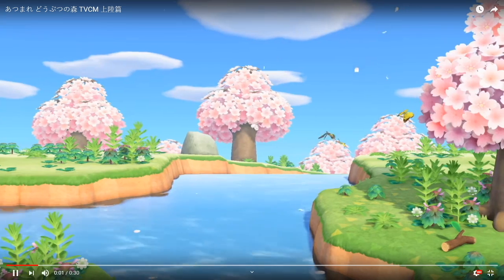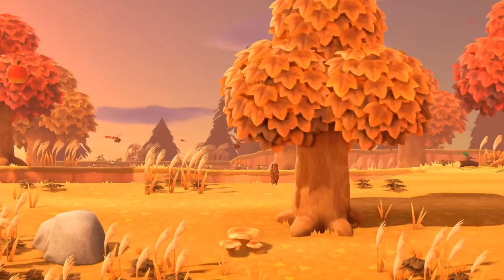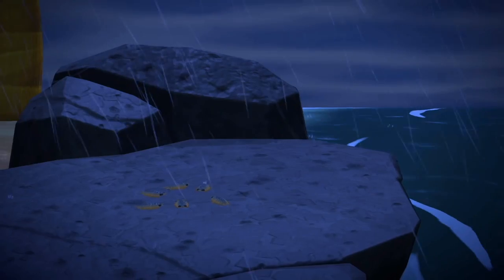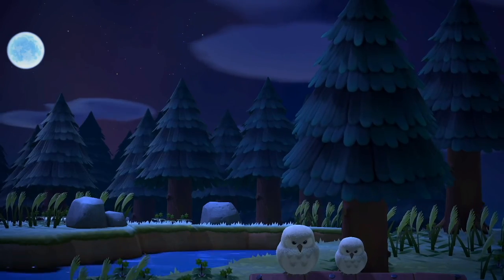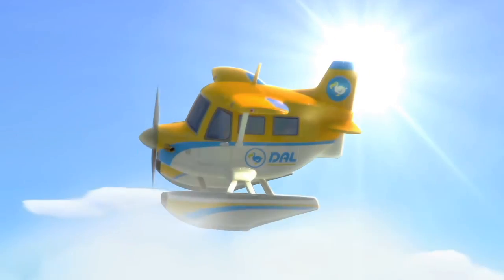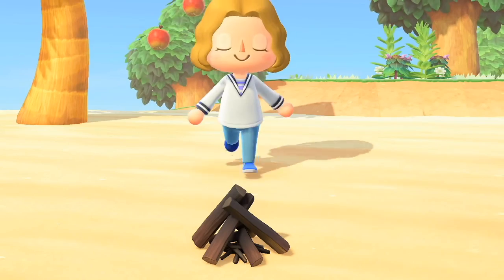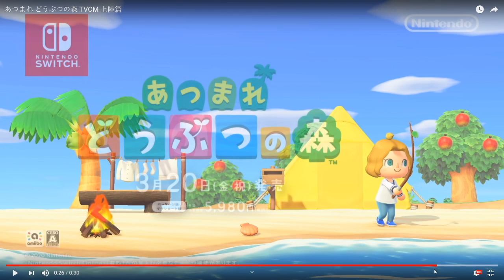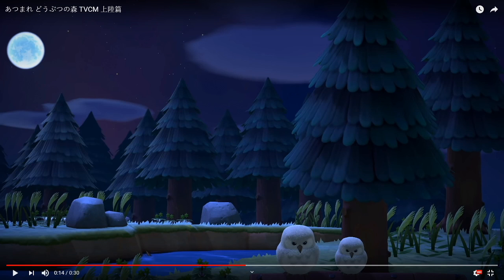Here is our next trailer. Some more scenic shots — this one kind of shows a lot of the scenery and everything looks so beautiful in this game. I love the little squigglies, and the owls are adorable. There's a very interesting plane shot — I wonder if we're going to see a clip like this when we're moving into the island. I'm going to load my island with pine trees. If you know me, you know I'm all about these cedars. Let's jump into the next trailer.